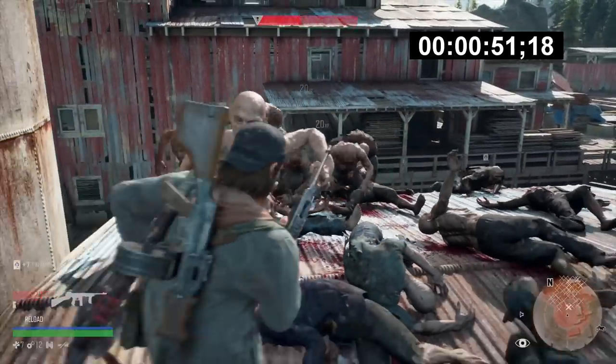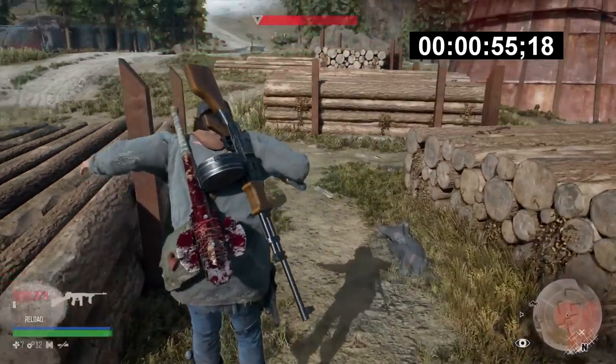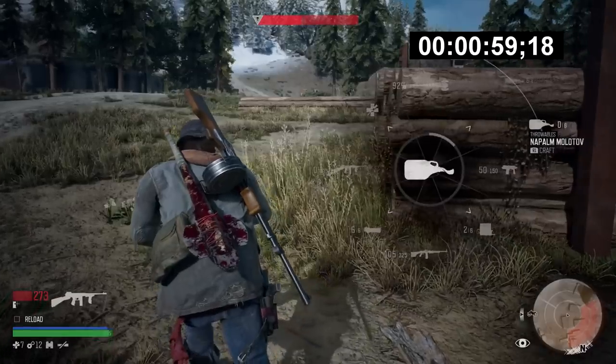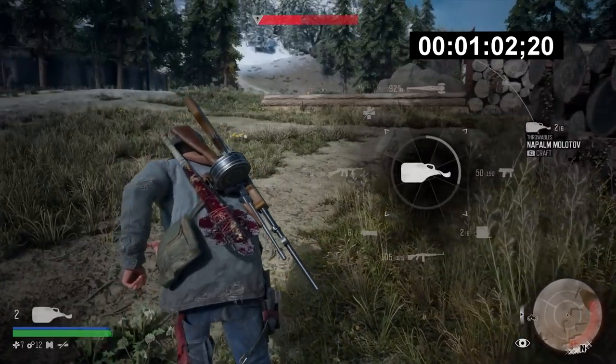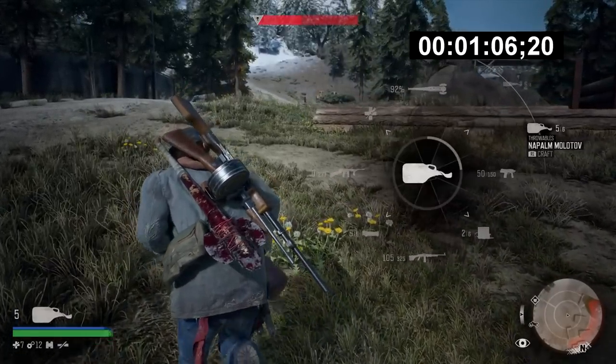Nice work! Alright, let's get out of here. Got to keep this speed up — this has been a good little speed so far. Let's craft these. Hopefully this won't affect our time too much. These are the frag grenades — they're the ones that really do the damage.